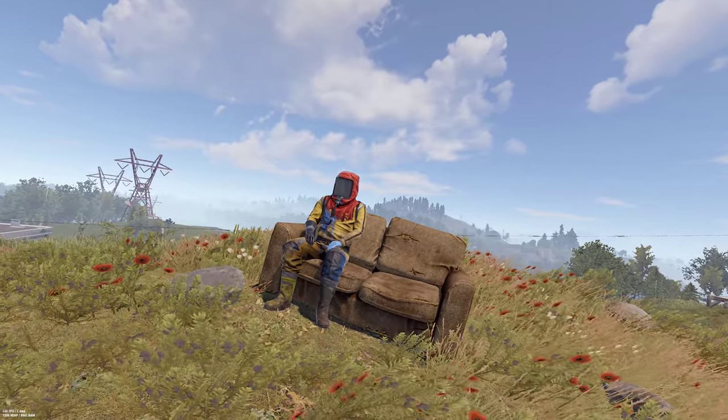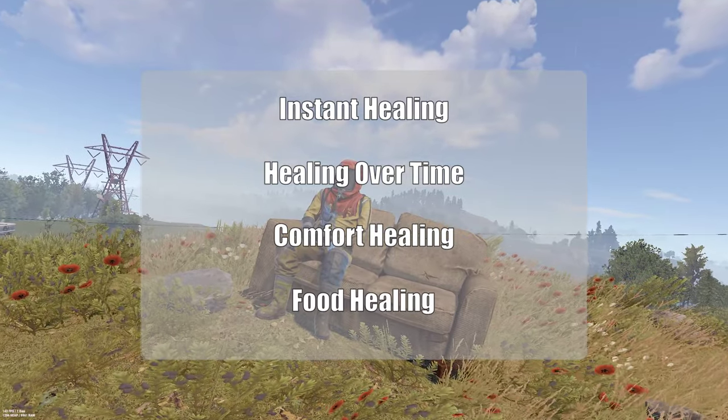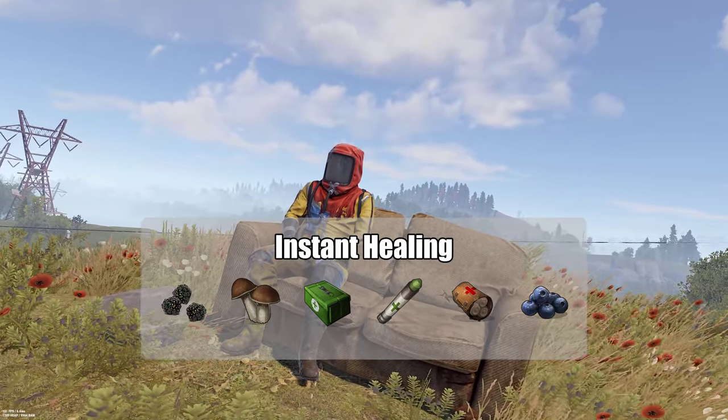There are four types of healing in Rust: instant healing, healing over time, comfort healing, and food healing. Instant healing instantly applies and comes from things like syringes, bandages, medkits, or an early game favorite — mushrooms.